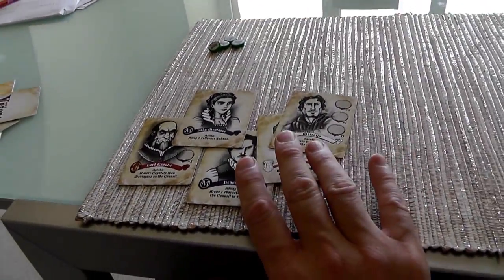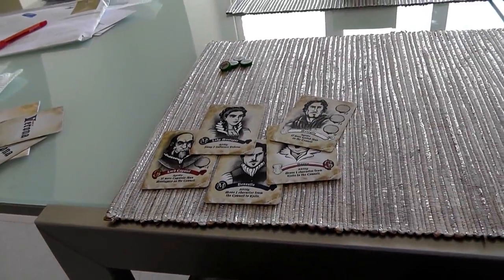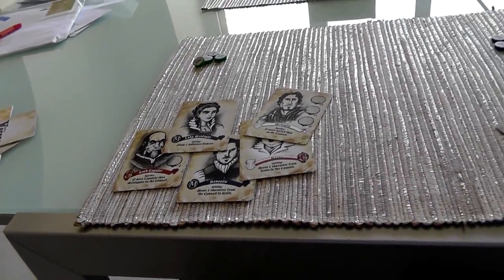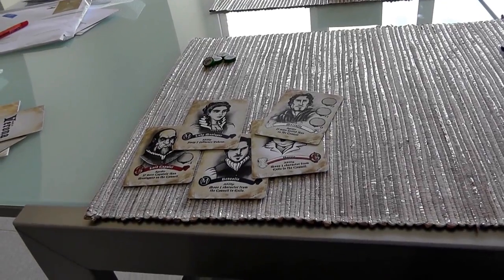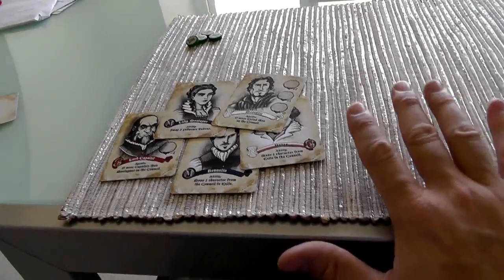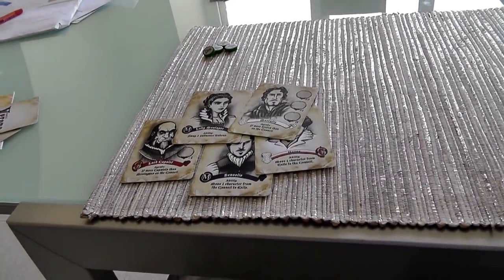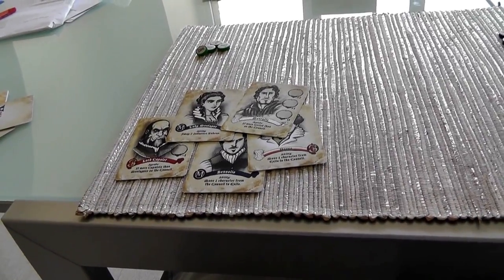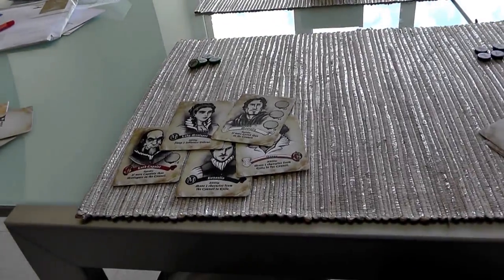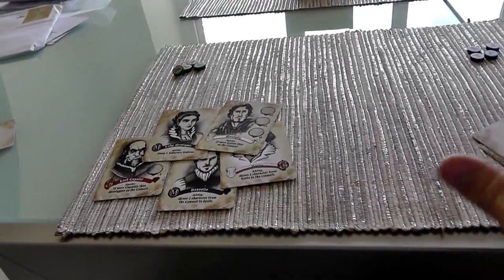You may notice from these names and the title itself - Council of Verona - this game is set in and around the events of Romeo and Juliet, which is just a really cool idea to use a public domain piece of literature so well-loved and well-known to build a game out of. The setting is that we, the players, are the people of Verona, so outraged at the constant infighting between the Capulets and the Montagues that we've called for action and formed the Council of Verona.